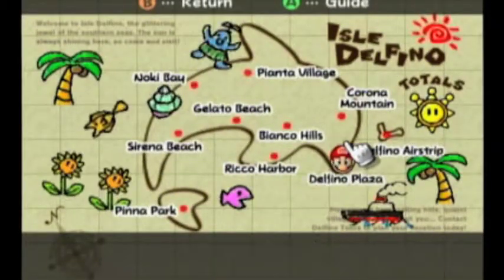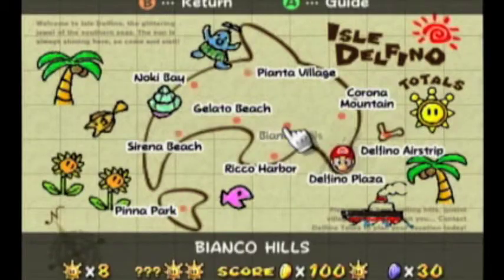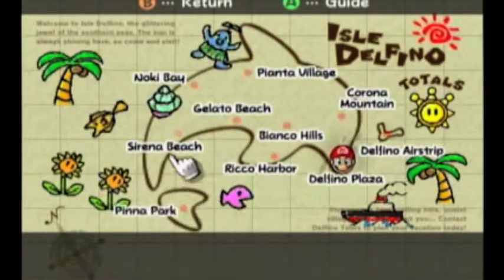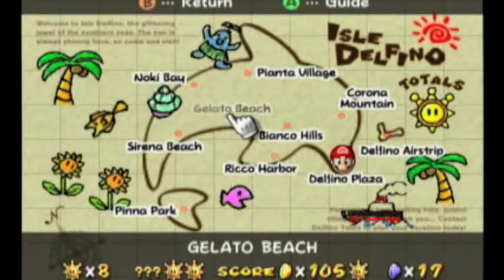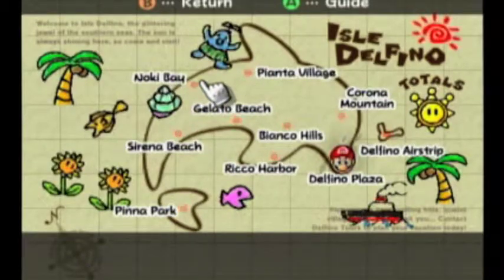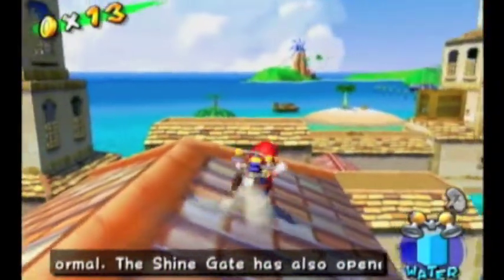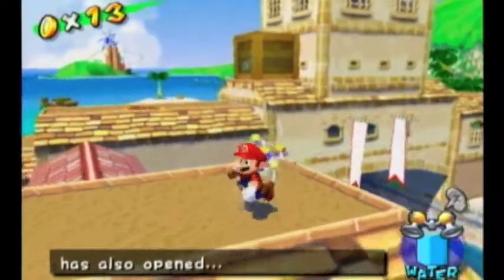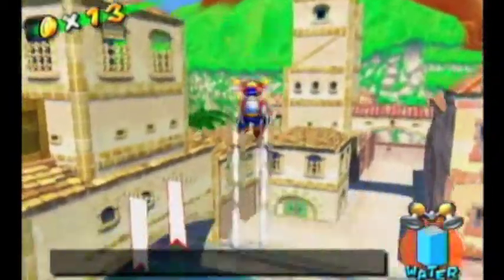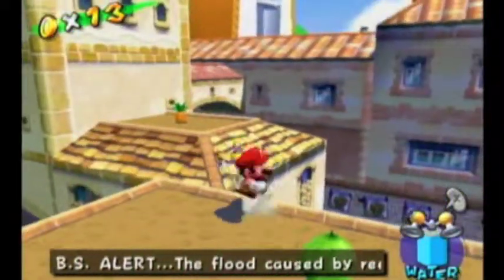Where should we start? We got all 20 here. We got the only one at the airstrip. We got none of the ones at Corona Mountain. We got the ones at Bianca Hill, Rico Harbor, and Peanut Park. We still need to get them at Sirena Beach, Gelato Beach, Noki Bay, and Pianta Village. I think in the last episode I went to Noki Bay but got so exhausted that I didn't actually get any of the coins there.